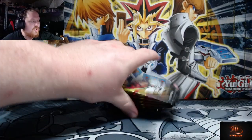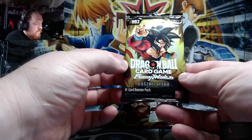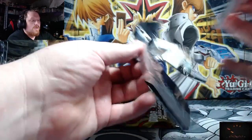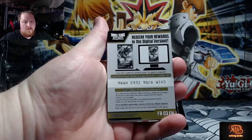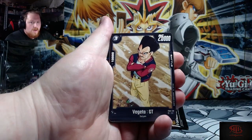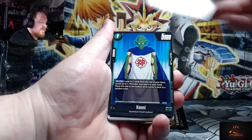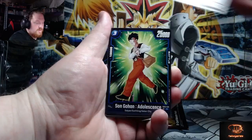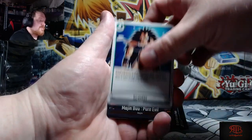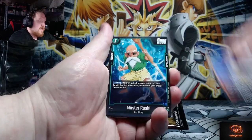Ladies and gentlemen, we're here with some Raging Roar, the newest set of Fusion World. Our first booster box opened over the weekend was actually pretty good — we got a secret rare in that one box, which is not guaranteed. Two alt arts are guaranteed per box, and I believe about eight SRs, so that box was actually from a different shop, so we still have good potential.